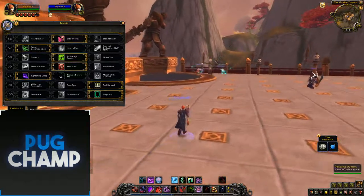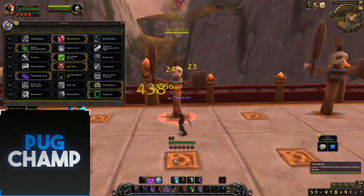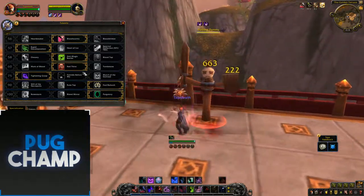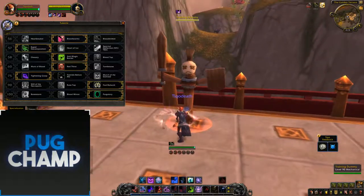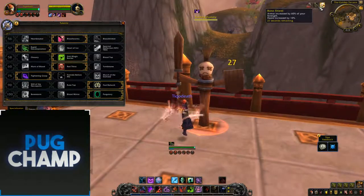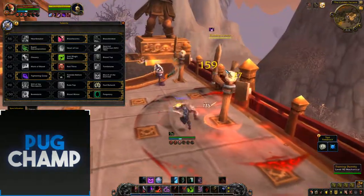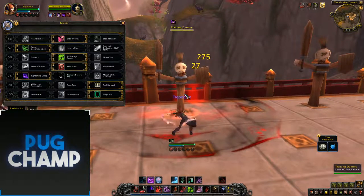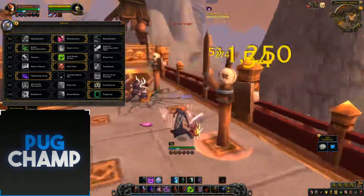I'll explain the rotation before we get into how you deal damage. Basically, you want to start as a DK by using Dancing Rune Weapon first so you can get as many Bone Shields up as possible — you want to get to 10. Then you want to start using your Runic Power really quickly to get the full use out of Red First. You're going to want to be hitting these targets hard using Heart Strike and making sure you keep up Bone Shield at all times. When you're going to get hit, your Bone Shield charges will go, so you need to keep them up.